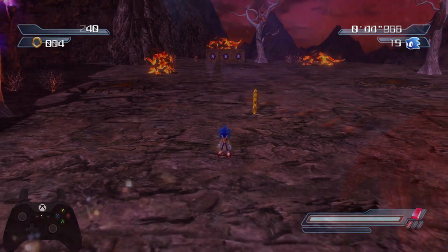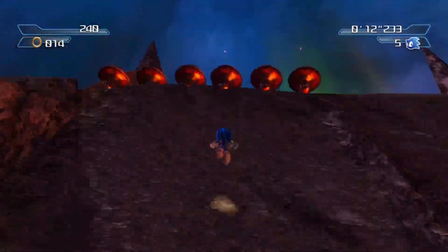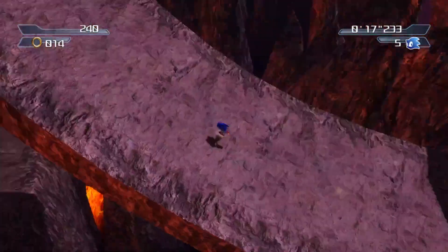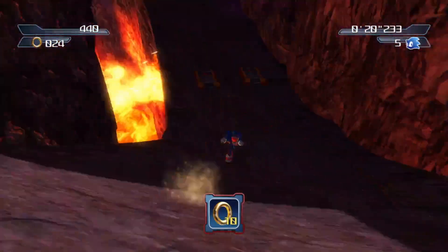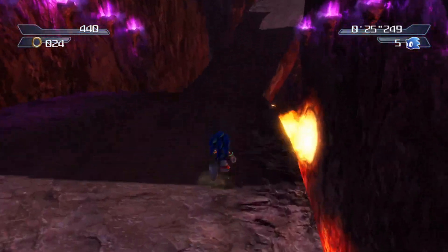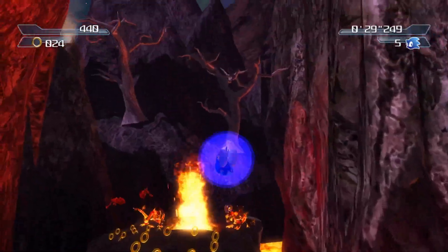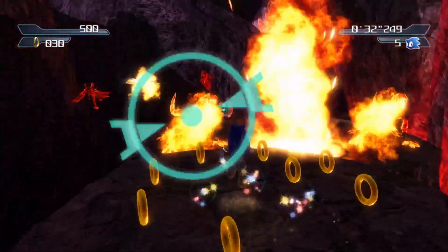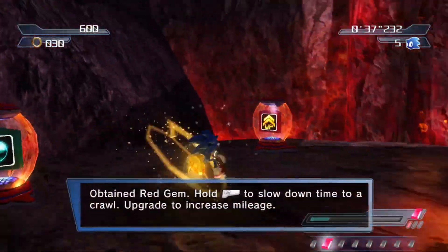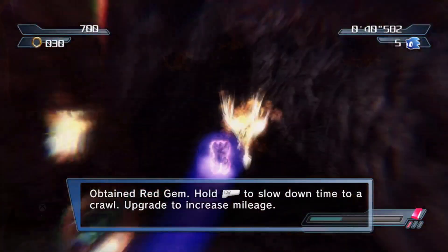How does it work? In order to obtain Sonic's Red Gem, you get it in Flame Core, right at the beginning of the stage. What you do is, right when the stage begins, you take all the automation, and right after you finish taking the automated section at the very beginning, you turn around, and you can see to the right of the dash panel, there's a little platform in the lava. You take that platform and do just a little bit of jumping and platforming, and you can find the Red Gem sitting right at the very back of the last platform.